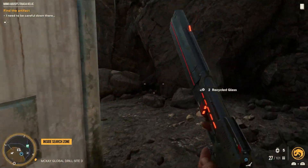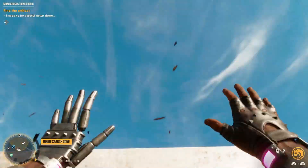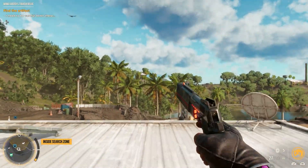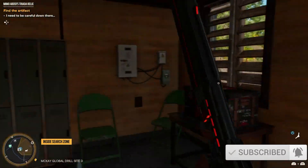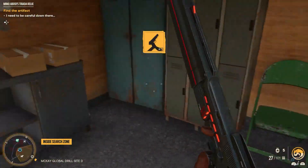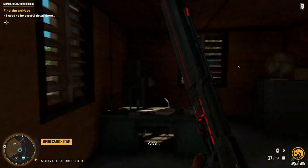Run up to the building upstairs, go around the back, and crack the window. Open this chest and grab that key — you would have needed to come back if you hadn't opened that door.